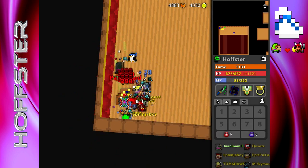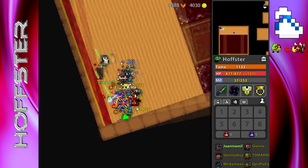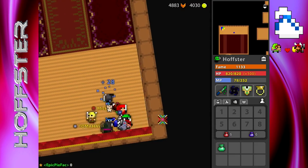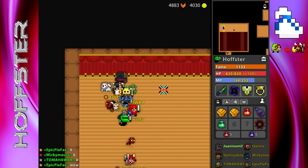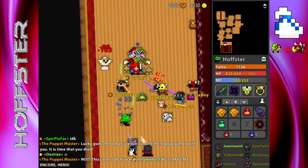Once you get to the chest, it's going to have 180,000 HP, so it's going to take a while to kill if you have a small group. Not to mention, the clearing is going to take a very long time unless you're in a larger group.